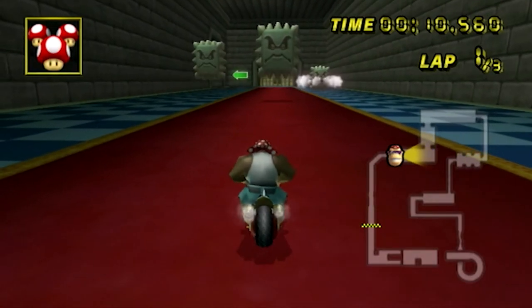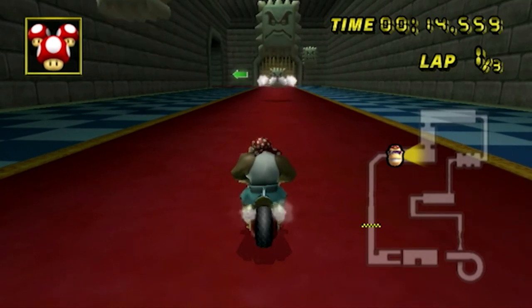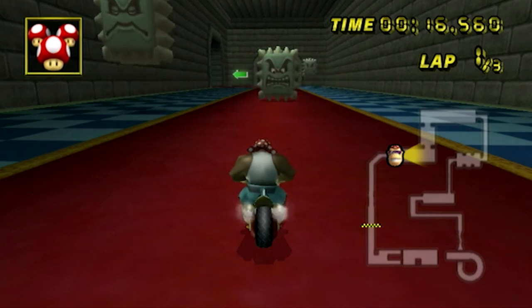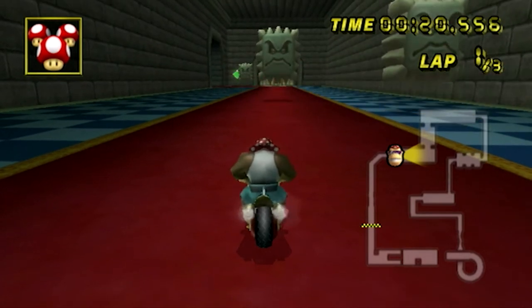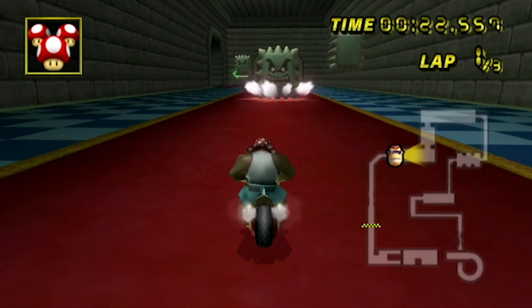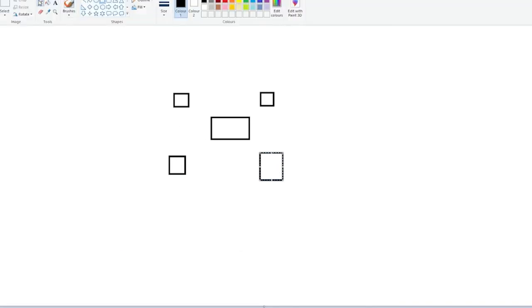For this part of the map, the bigger thwomp just carries on going down like the patterns we've been seeing, but this is a new pattern with this thwomp going round the thwomp that's consistently going down. So it goes round in a square. Let me go and show you on Paint. This is the thwomp in the middle, and then this is the thwomp that goes round from place to place — it goes round the bigger thwomp in a square, going from one place to one place.